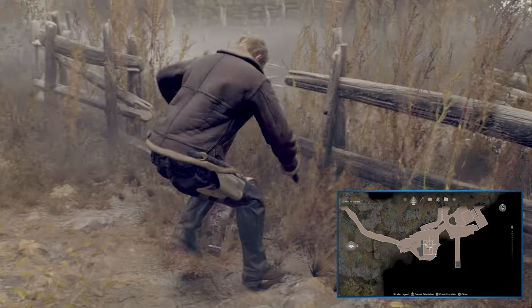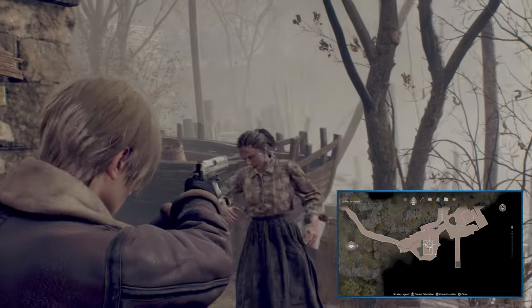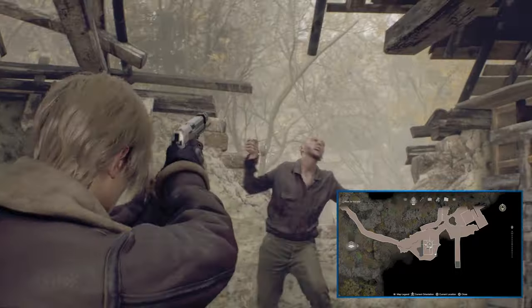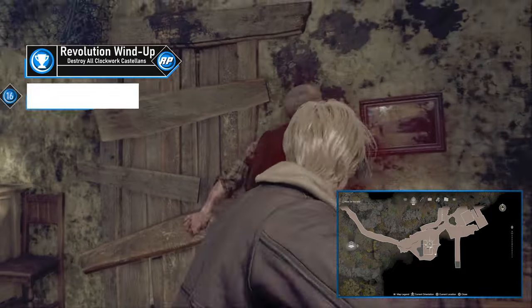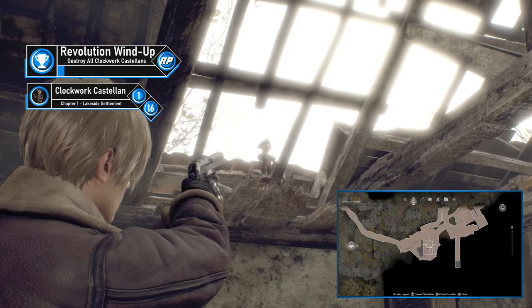You'll need to deal with several enemies as well as dodge or get caught by some bear traps. Make your way around the right side and take out any resistance, then jump into an open window. Take out any Ganados in here, and look around for the Castellan — it's on the roof rafters on the east side. Shoot it, and you'll get the Revolt Against the Revolting trophy.